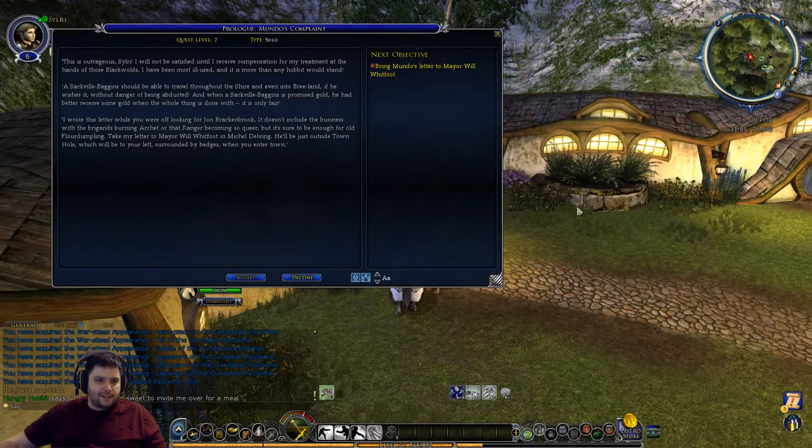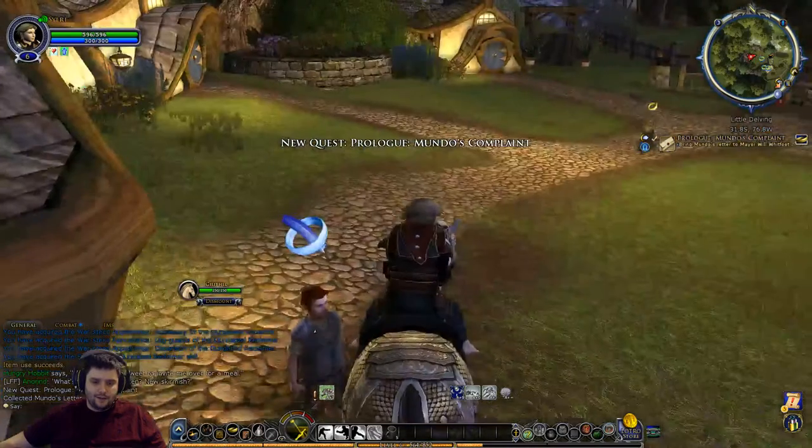An NPC is outraged and won't be satisfied until he receives compensation for his treatment at the hands of the Blackwolds. This is Mundo, who was with us in Archet. He says: 'I've been most ill-used and it is more than any Hobbit would stand. A Sackville-Baggins should be able to travel throughout the Shire and even into Breeland without danger of being abducted - and when a Sackville-Baggins is promised gold, he had better receive it.' He wrote a letter while we were off looking for John Brackenbrook.